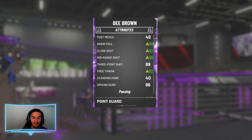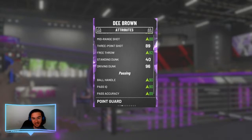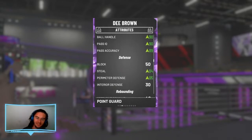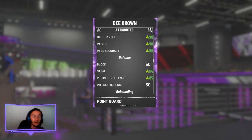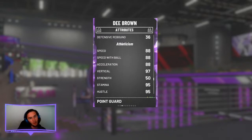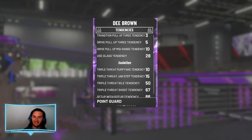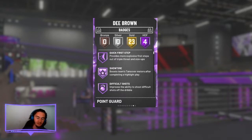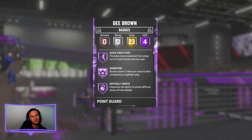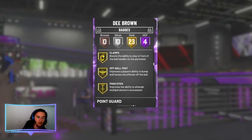D. Brown has been in the dunk contest before, and he has a very nice driving dunk at a 96. His ball handle, pass IQ, and pass accuracy are all in the 90s or high 80s. D. Brown's defense is pretty good as well — 84 steal and 85 perimeter defense. All 88s for speed, speed with ball, and acceleration. His Hall of Fame badges include Quick First Steps, Showtime, Difficult Shots, and Fast Break Finisher.